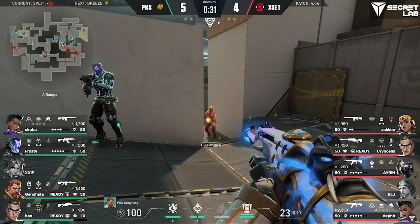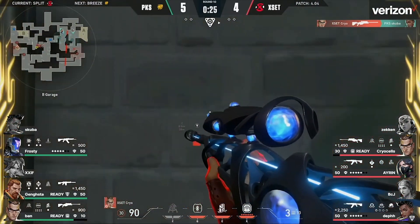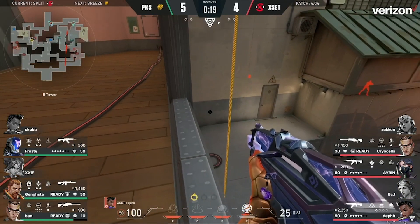So we actually have some good ground control for Xset to utilize the map to their advantage. But a little bit of overcommitment for Zekin. At least we opened up the B site, and that's a perfect opportunity for Xset to get into B and to try to go for a plant, because all the rest of the Knights are still towards A.